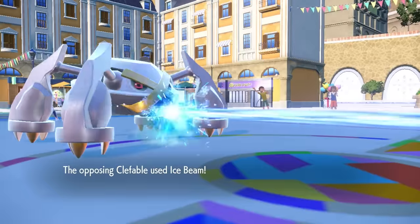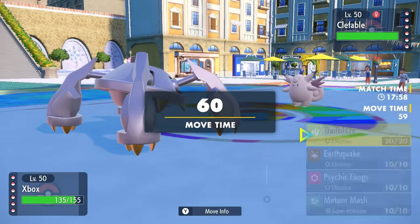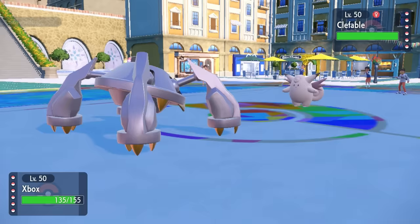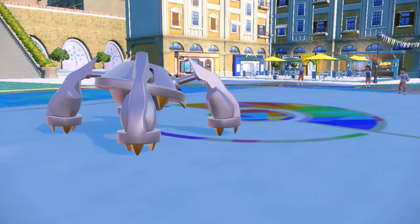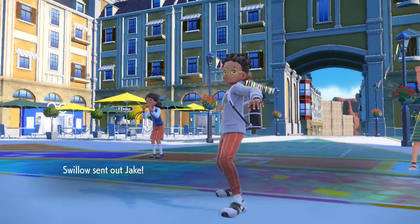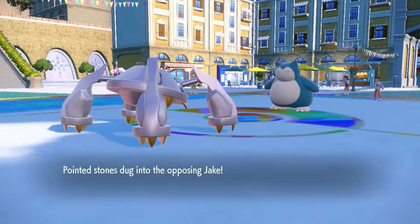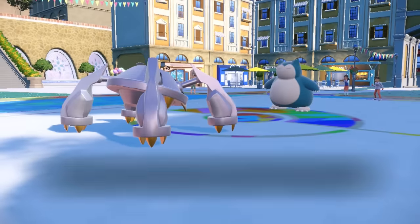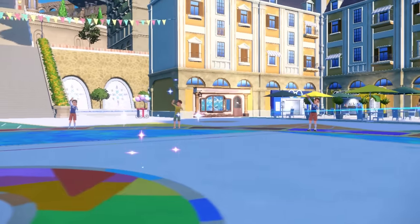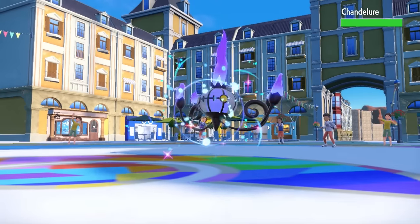They go for Ice Beam against the Golurk, which actually works out perfectly — Clefable can run pretty much any attack ever. At this point I fire off a Meteor Mash, and they switch right back into Snorlax. I probably should have gone for Trailblaze to get Metagross rolling, but we're able to take care of Snorlax for free — being Choice Banded at around half health, it wasn't going to get an attack off anyway.